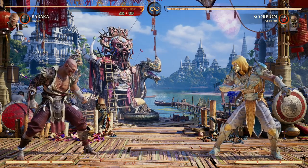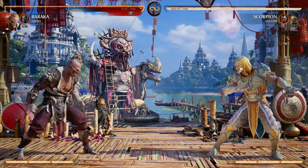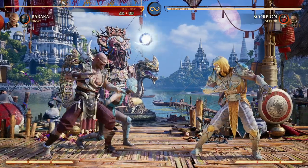I personally love using him. Baraka is all about pressure, and one of the things that helps you with that pressure is Frost's orb ball, so I love using Frost for that reason.